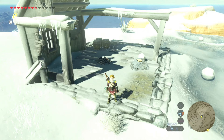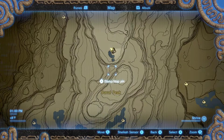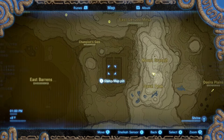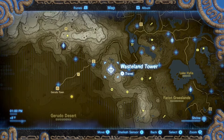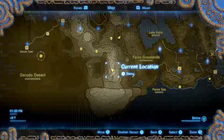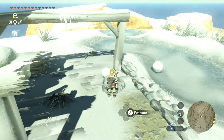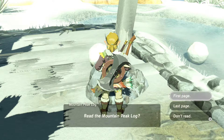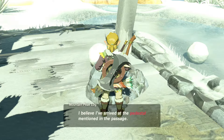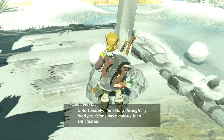We're gonna knock out the Suma Sama shrine. We're right over here north of the Deval Peak and east of the desert labyrinth. You can take the Wasteland Tower to get down here. You're gonna run into a couple guardians over there, then come to this cabin. You're gonna see a diary, read that, and that's gonna start the shrine quest called 'The Secret of the Snowy Peaks.'